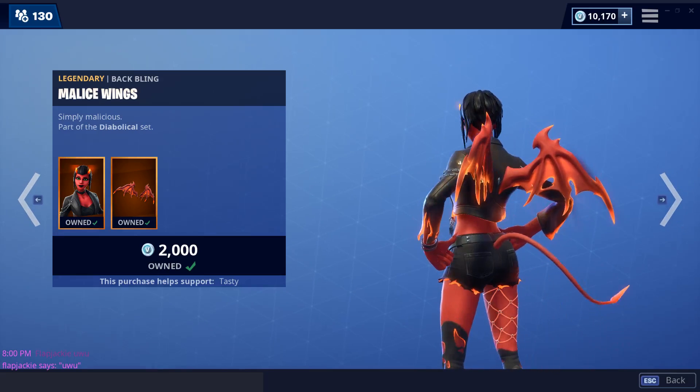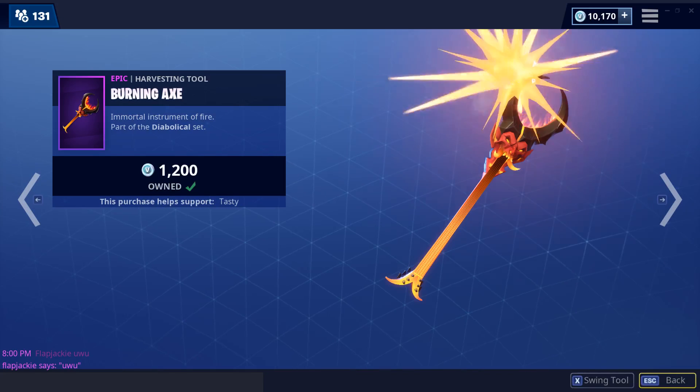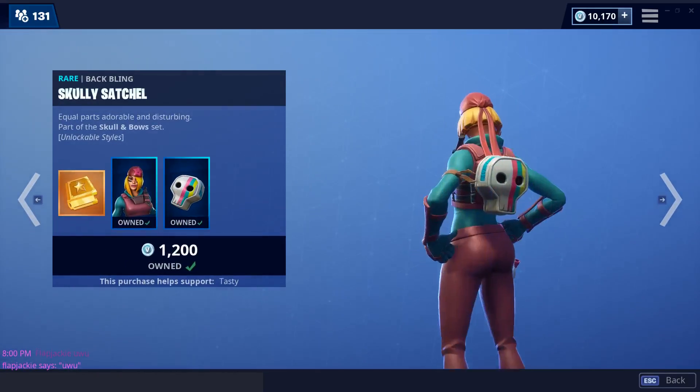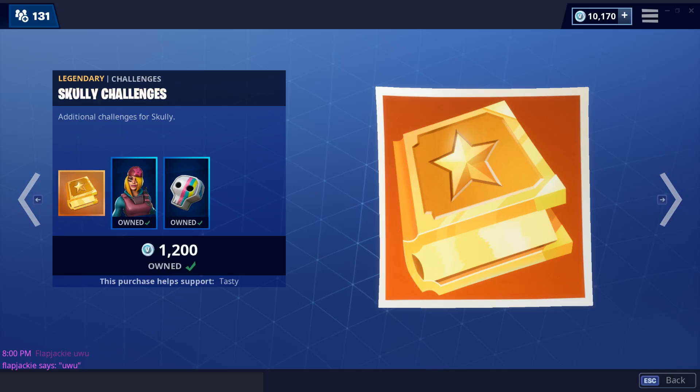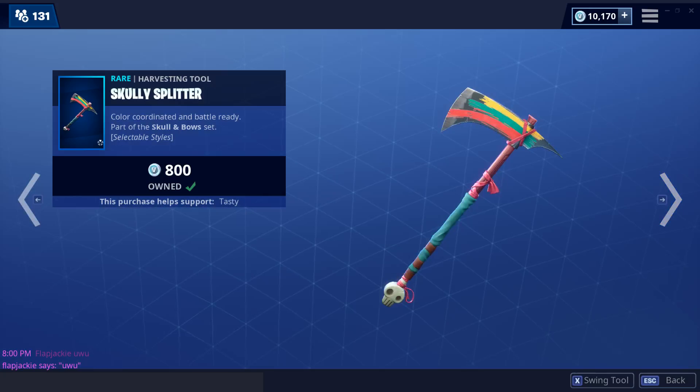And the background turned blue again. Malice is back with the Malice Wings back bling and the Burning Axe. Scully is back — comes with the back bling Scully's Satchel, and it comes with some challenges that unlock a whole other style for both, which is pretty cool. Scully Splitter.